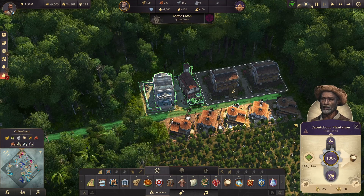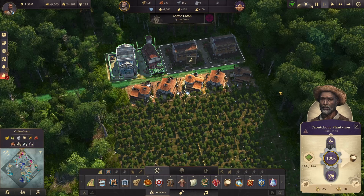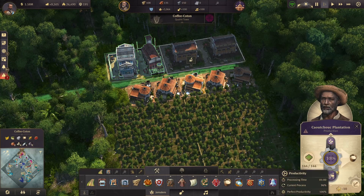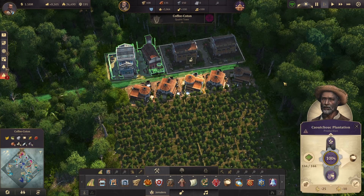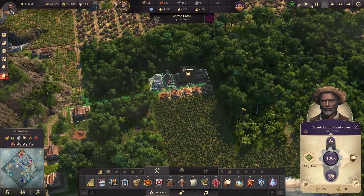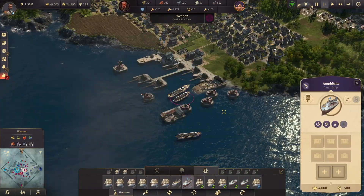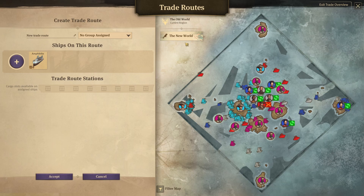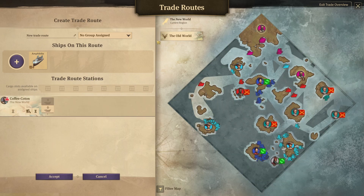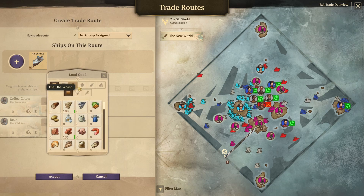Over here I've also built 5 quick caoutchouc plantations. In the future we can make that a lot more efficient — we can use the fertilizer silos, tractors, and of course also a trade union — but for now I just wanted to get it a bit quick and dirty. So now let's make sure that we start sending it to the Old World. I think I have one over here — perfect. Trade route, so this time it will be on that island. Do the same as always — our major industrial island. For the investors many new ones, and remember we still haven't given the penny farthing because we need caoutchouc and pocket watches.